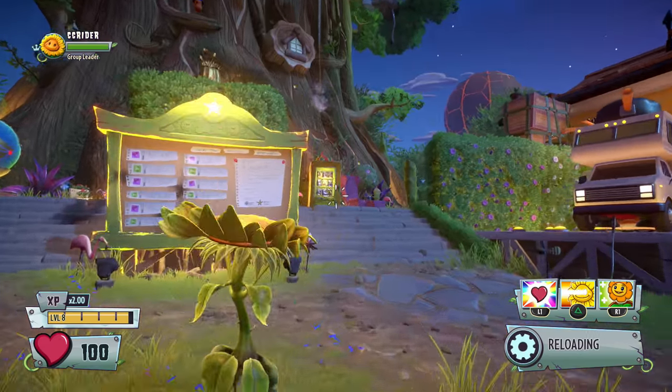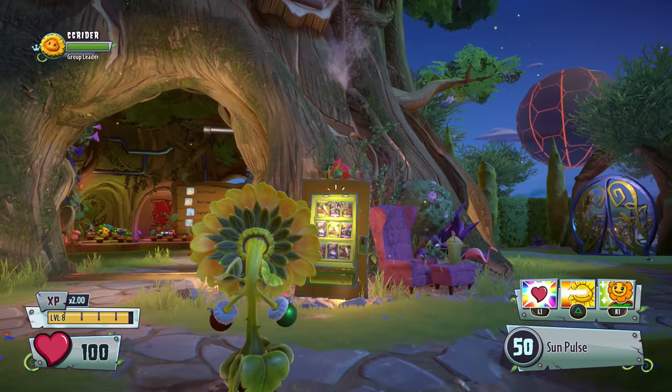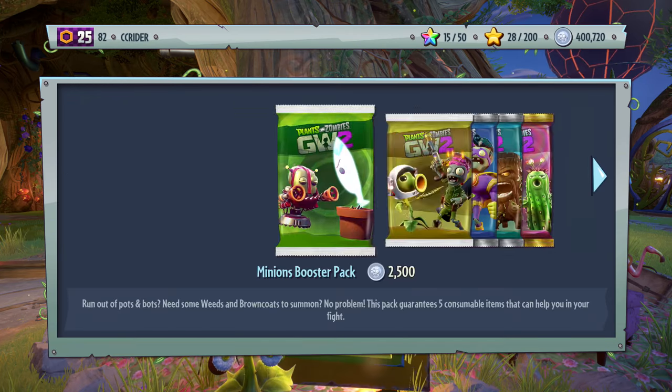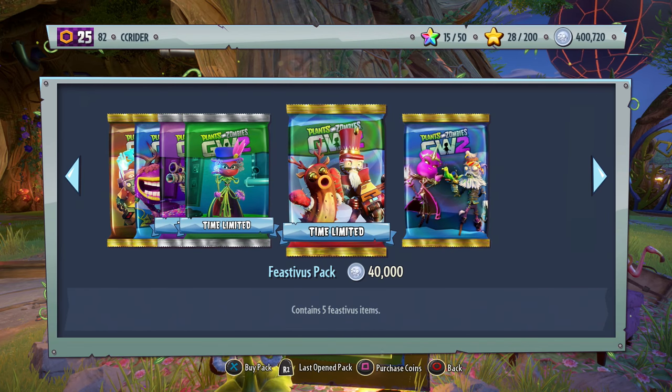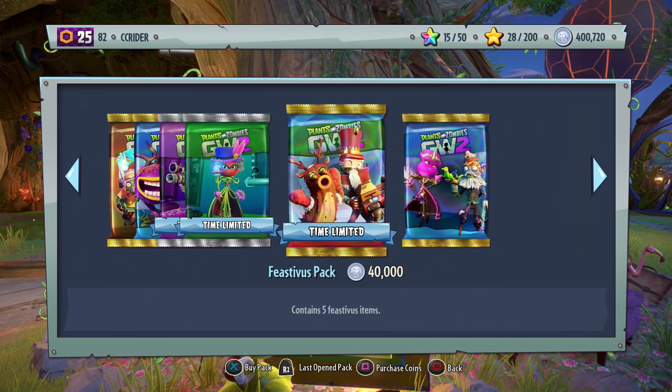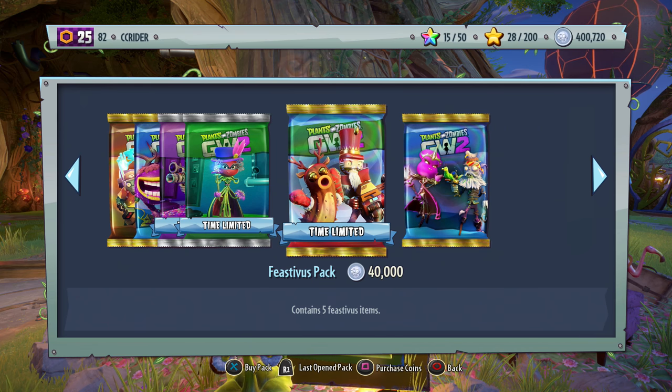We're gonna be doing a spending spree today. It is a little bit on the expensive side, but I think the same price as the Lawn of Doom one — 40,000 coins per pack. As you can see, we have almost 400,000 coins, so we'll be opening up at most 10 packs today. We'll be opening them until either we run out of coins or we have all of the Feast of Us items.